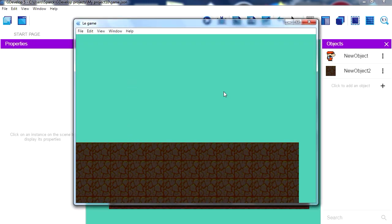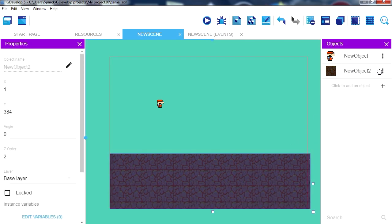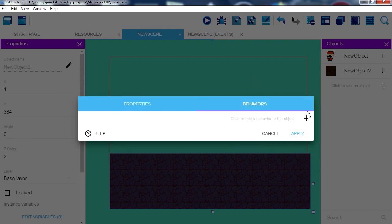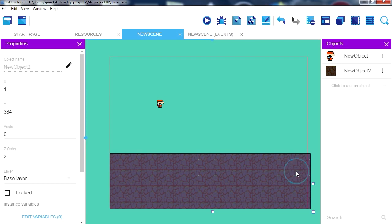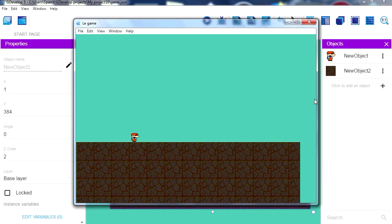Now if you run this, you'll notice that nothing happens. So we have to give this object a behavior. Let's add a behavior — this is going to be a platform object. And now let's try it out — and we have a platformer game!